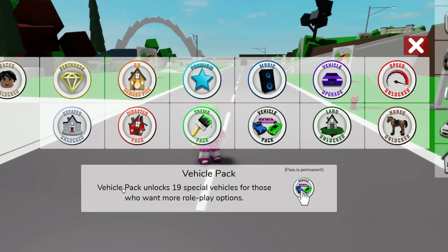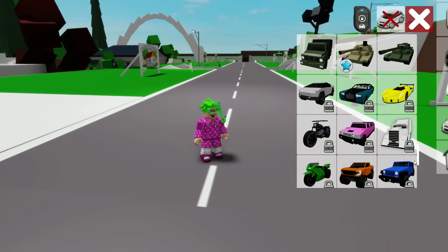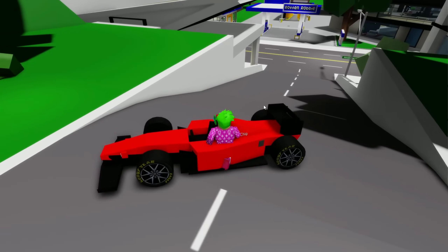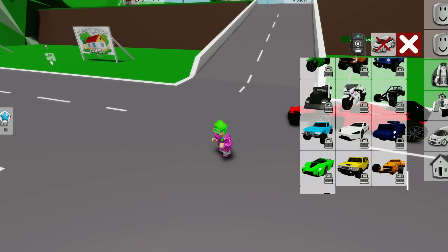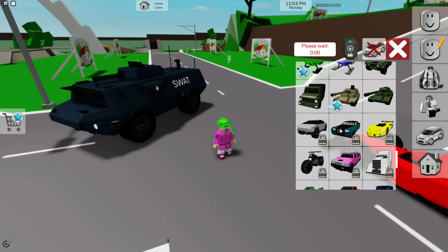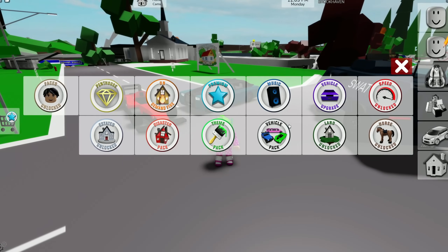The Vehicle Pack unlocks 19 special vehicles for more role-playing options. All the vehicles with a lock icon become available with this pass — including a Formula One car, SWAT truck, classic spot truck, police bikes, trucks, supercars, and luxury cars. It's a really cool pass especially if you're into vehicles. The F1 car is great for races in Brookhaven.